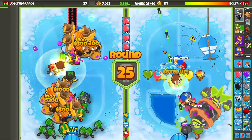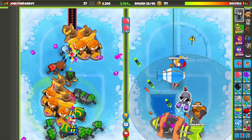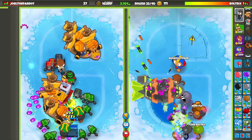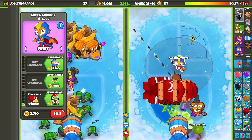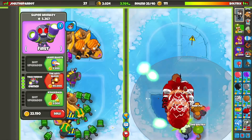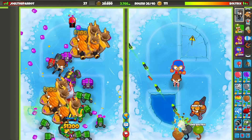Should we Tower Boost? I'm not sure — probably. I have to completely stop eco here for a second. Let's Tower Boost. Rocket Storm. Okay, we're good here. I'm going to sell this and then Tech Terror the insides. A defend is a defend. He's probably going to send us DDTs. We're good.